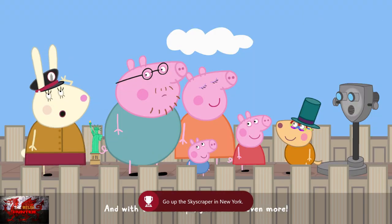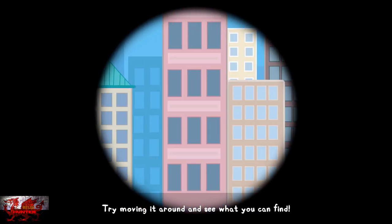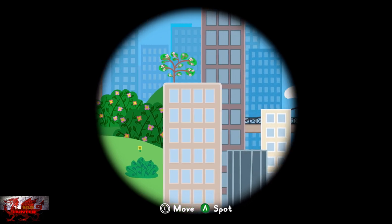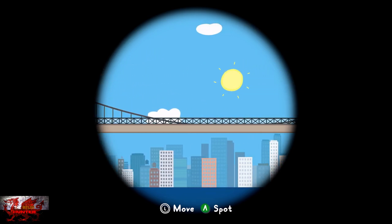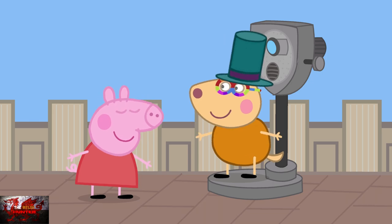Unlike Leonardo DiCaprio in Titanic, we are actually on top of the world. After skipping the cutscene, interact with the telescope and just keep heading all the way to the right until you can see a tree, the Brooklyn Bridge, and the golden Statue of Liberty — which Peppa calls 'a green woman with an ice cream.' That's Central Park, with a very old castle in it. There's the Brooklyn Bridge — it used to be the longest bridge in the world. And there's the big green lady with an ice cream — that's the Statue of Liberty, the most famous landmark in the city!